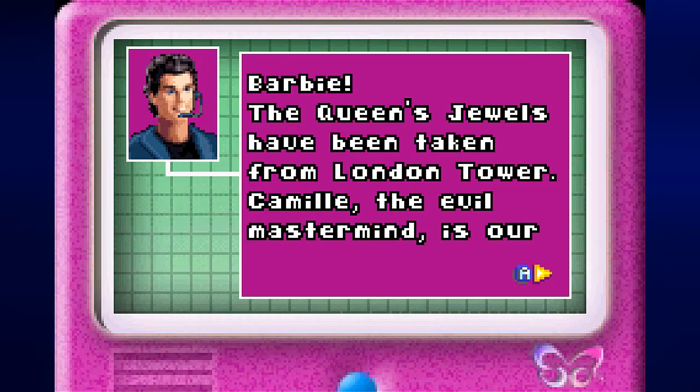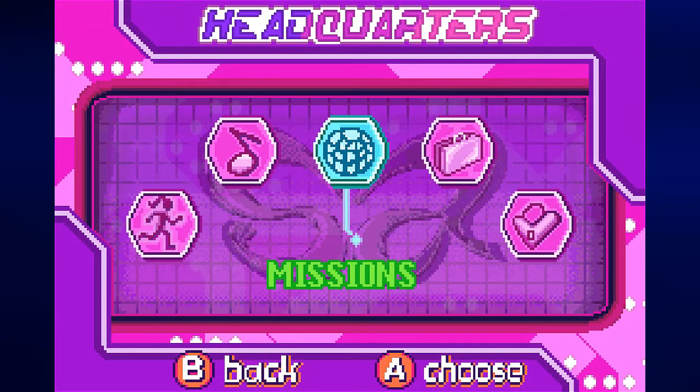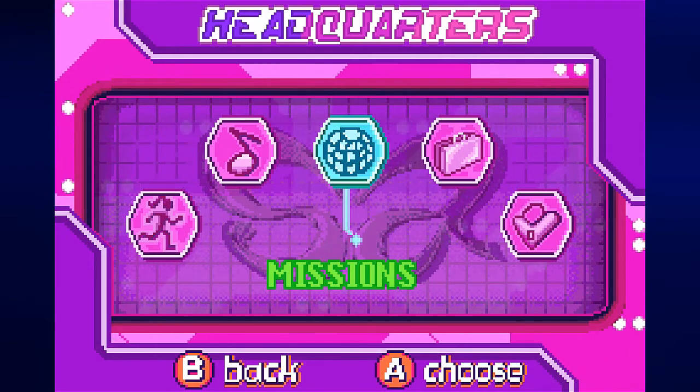Barbie, the Queen's Jewels have been taken from London Tower. Camille, the evil mastermind, is our main suspect. Well, that didn't take long to figure out. Come back to HQ to start your mission. And with that, we have the main menu.